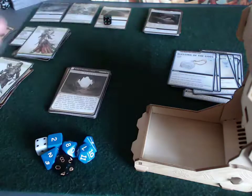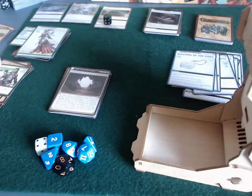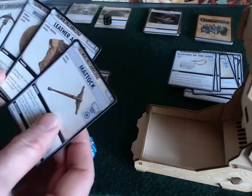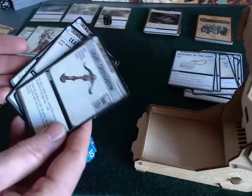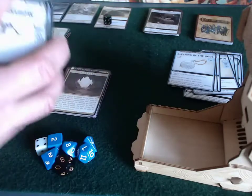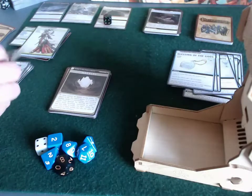This is our timer deck — feeling pretty good about that. I had to draw back up to Valeros's hand. Don't love his hand. He's got a weird item, a leather armor, a wooden shield, and a light crossbow, which isn't exactly his specialty. It's not the worst thing in the world, but that's not really what I need right now. Not going up against the villain.